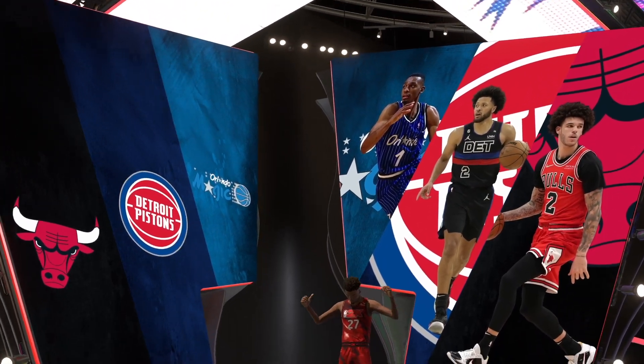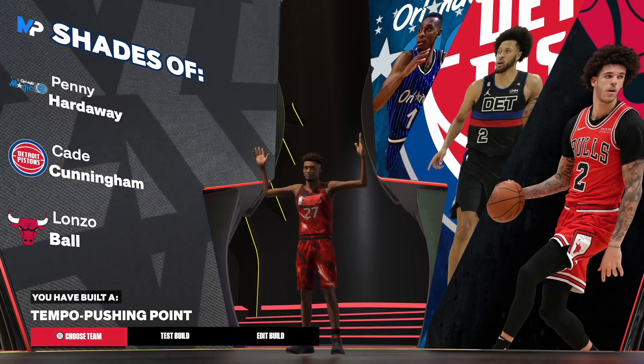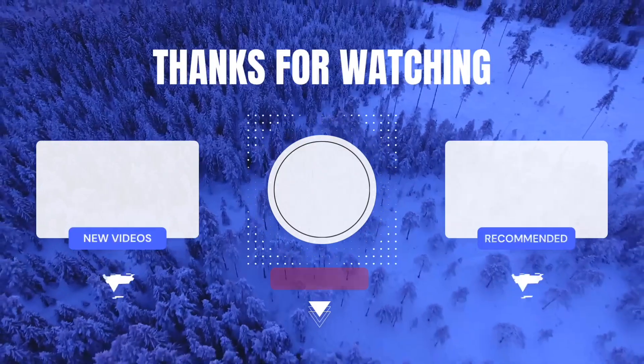I do not clickbait — here are the shades: we got shades of Penny, Cade Cunningham, and Lonzo Ball, and the build name is the Tempo Pushing Point. That's the build! Make sure you like the video, share the video, and subscribe to the channel.